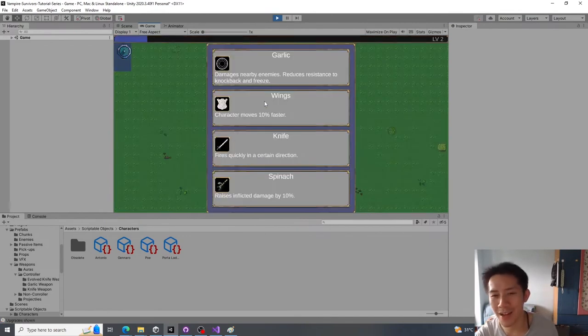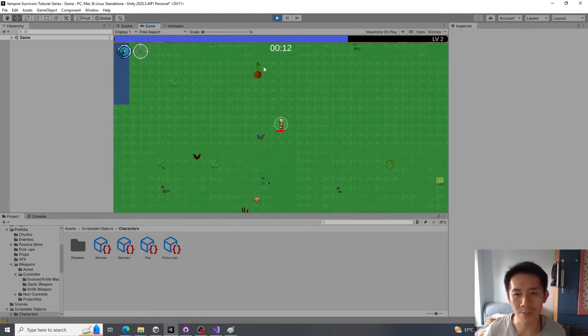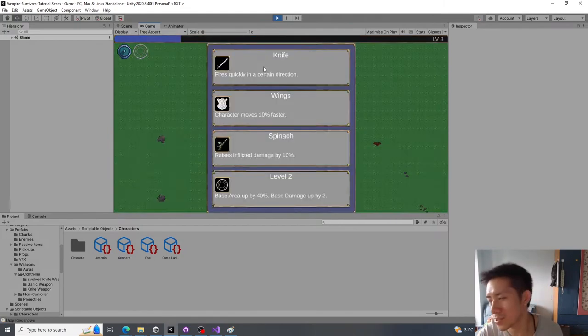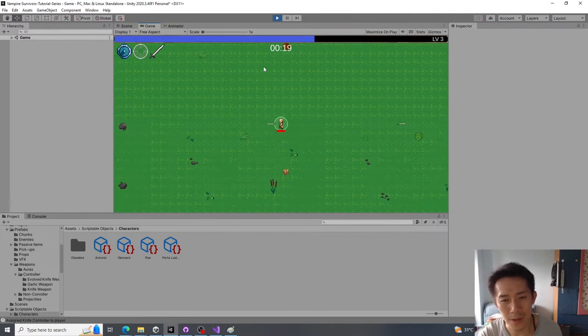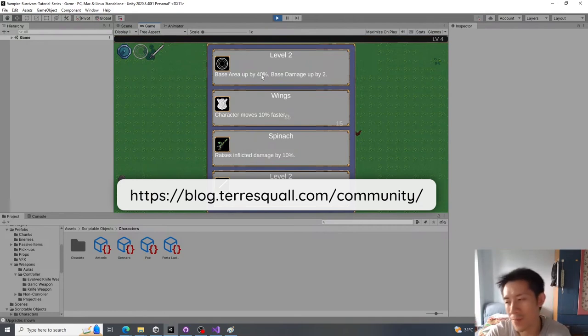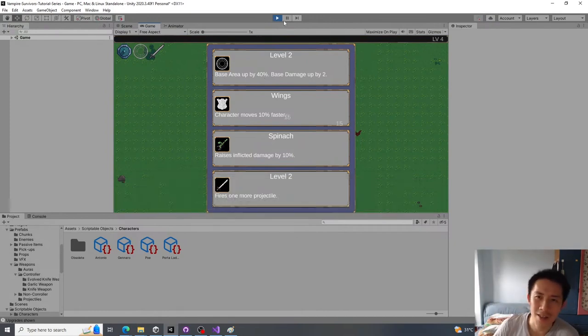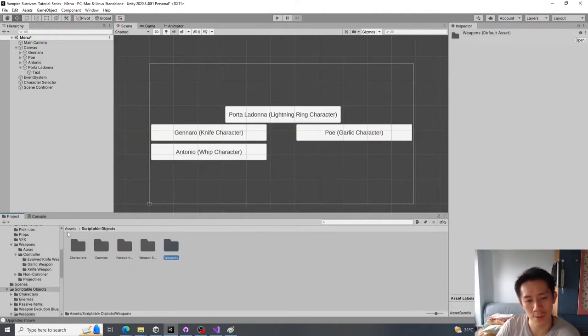With our weapon system, you can see how quickly we can set up new weapons — it's pretty cool. The main thing you need to do is write a script for the weapon behavior, set up the weapon data, and you're done. If you want to get familiar with the system, try creating your own weapons and post how you did it on our forums.